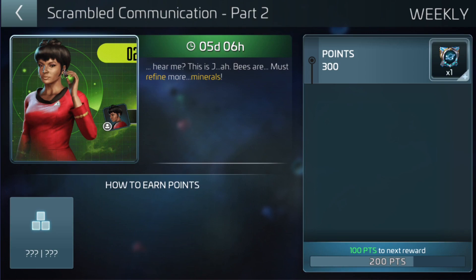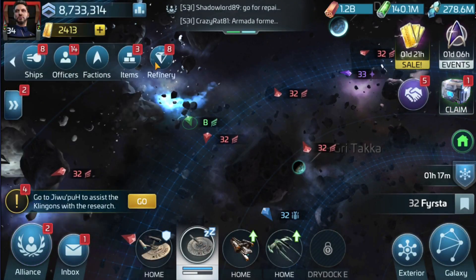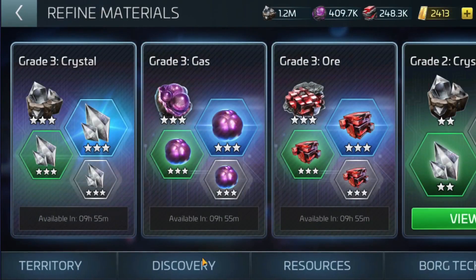Okay, Comms Part Two. It says: 'Hear me, this is J— [Jailer] — bees are must refine more minerals.' So straight away this is a really easy one to work out. Obviously 'hear me, this is Jailer' because that's the only person that fits this description in terms of the name. And 'must refine more minerals' — that's pretty straightforward.